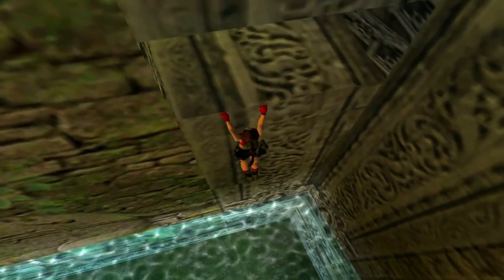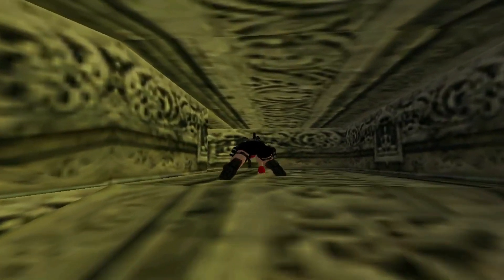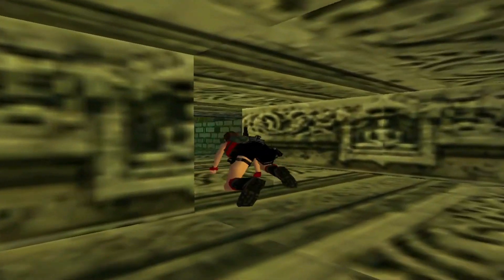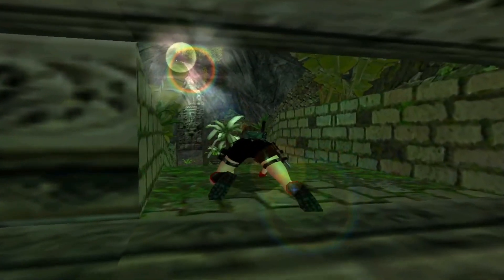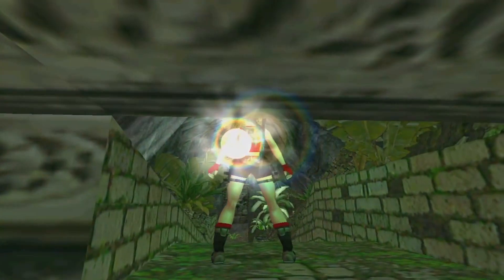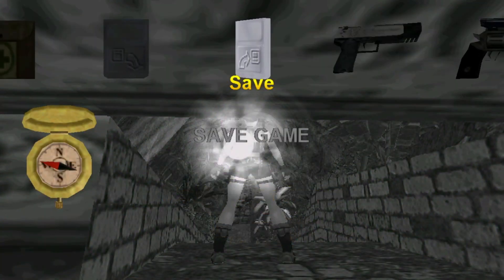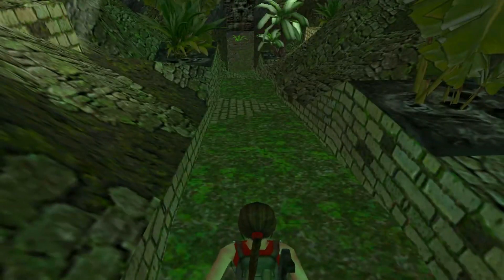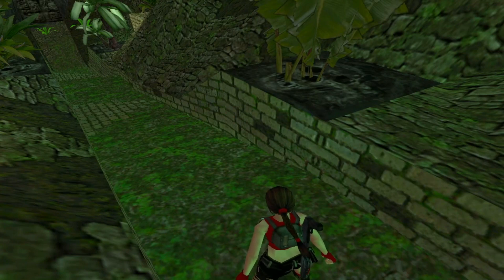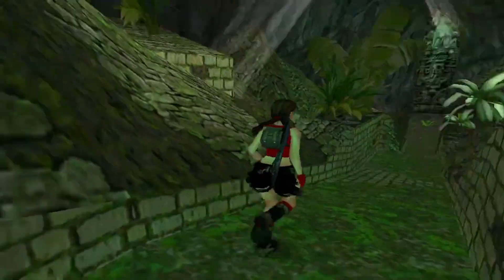I recommend you don't necessarily use your revolver as a weapon — there aren't too many pickups for the ammo, and there are often spheres we need to shoot, not so much in level one but level two has more. Now we're through — another spot where I highly recommend a save. Here you need to run for it. You see these tiles with skulls — these are spike traps, do be careful.